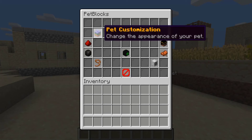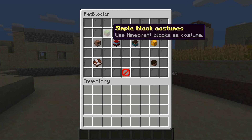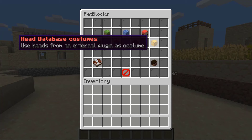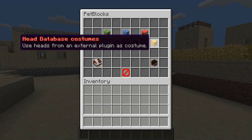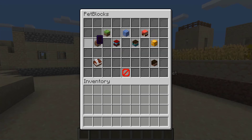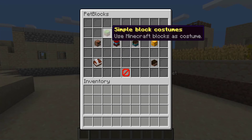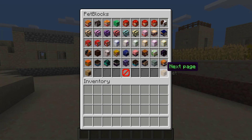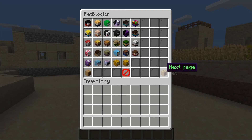In PetBlocks the first thing you can see is pet customization, which allows you to change the appearance of your pet. This is organized into a few nice categories such as simple block costumes, color block costumes, player head costumes, head database costumes. For those unaware, head database is the largest heads repository plugin on Spigot. There are also plushy costumes, vehicle costumes, and pet costumes — and every single category is just filled to the brim with endless opportunities.